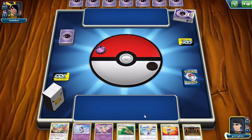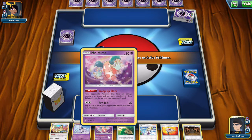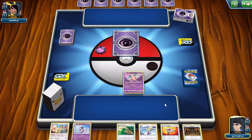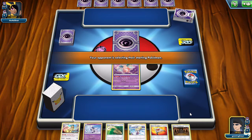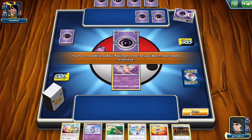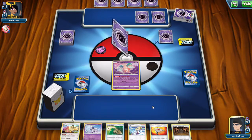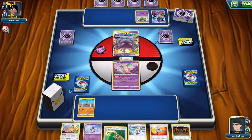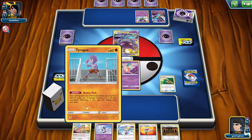The biggest weakness of the deck: obviously starting Mr. Mime is bad. And also, one of the weaknesses is one-prize Pokemon, because you better hope they don't Field Blower your Spell Tags, or else you basically lose. Oh, that's good — we have the Tyrogue. We'll put down Shrine of Lily for five, and it'll be good.